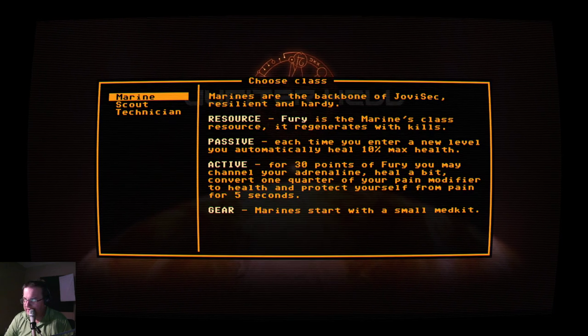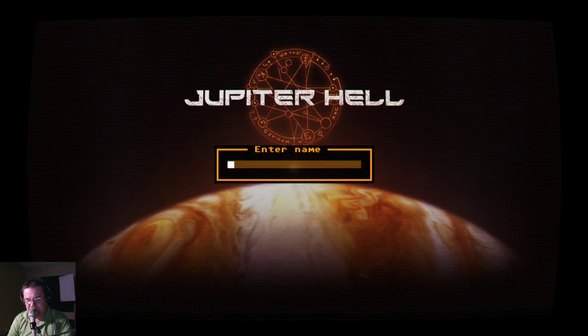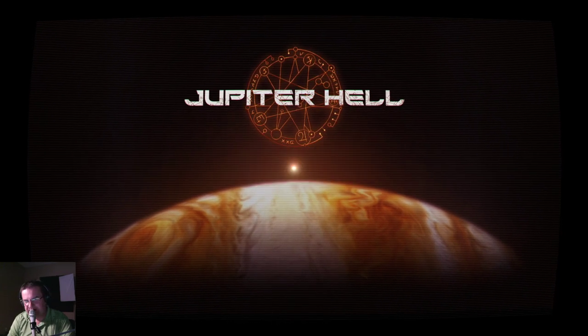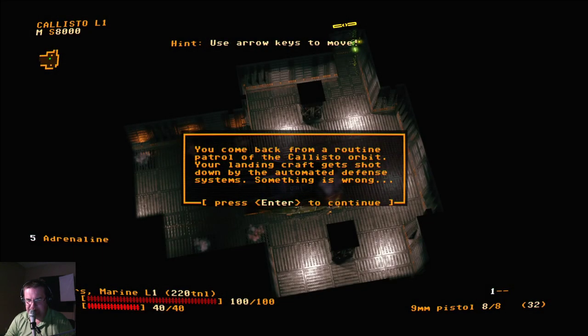Let's just try a marine to start out with, but that will probably change with time. We're going to call ourselves the Trackers — seems like a good name. I put this on the somewhat safe mission. So I came back from a patrol of Callisto. We're in Jupiter orbit, playing around with the various Jupiter moons and doing all kinds of neat stuff like that.